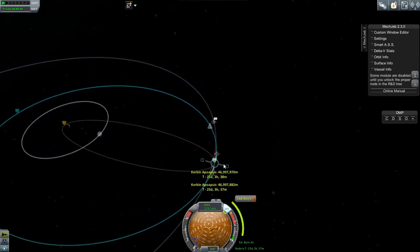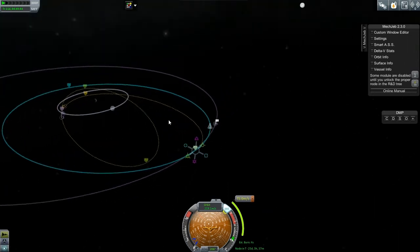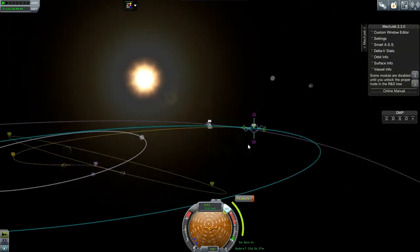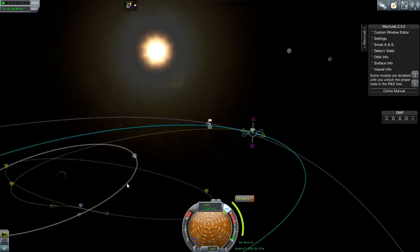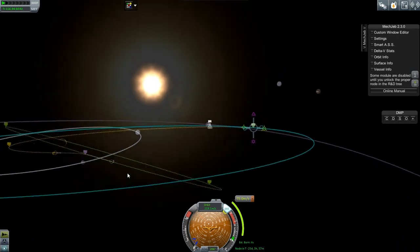Then I noticed that changing this around a little bit, I would actually encounter the moon on my way back. Here's a good example of using another body to either assist or slow down your orbit. We're going to fly past the moon. The objective is to fly in front of the moon, which will slingshot us around and out the back, and actually ends up decreasing our velocity quite substantially.